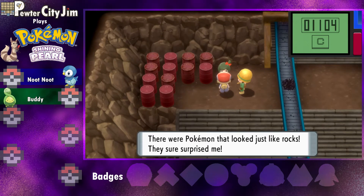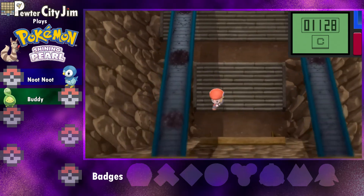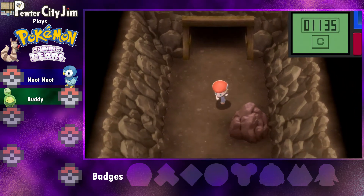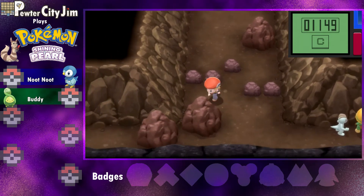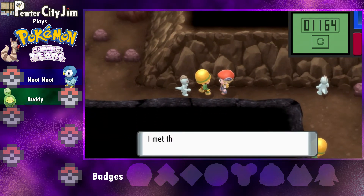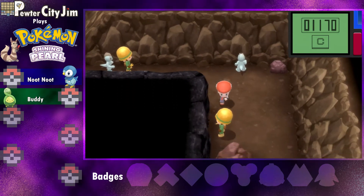'There were Pokémon that look just like rocks — they surprised me!' Yes, there are Pokémon that look just like rocks and they're very surprising. Got this Machop here — 'I met these Machop on Route 207 and they've now become my most trusted partners.' That's cool.